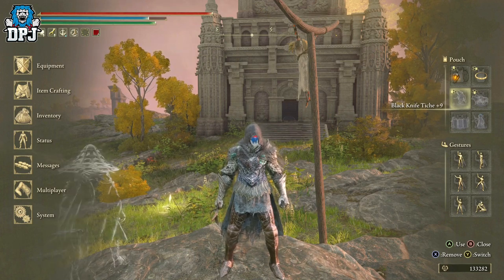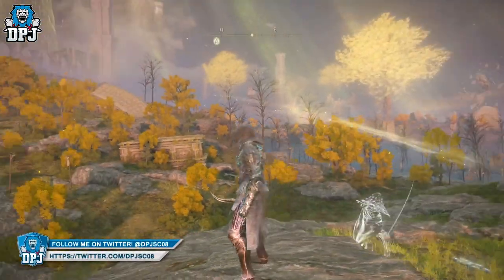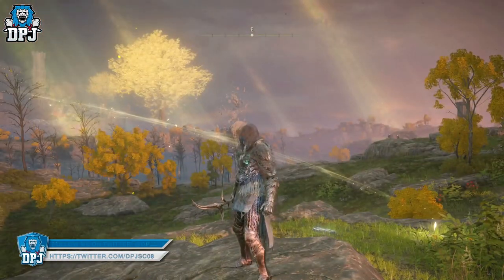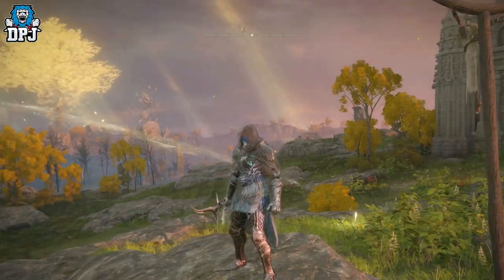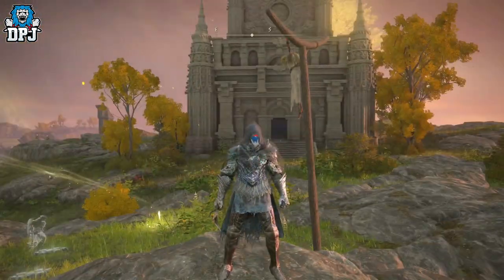The black knife is absolutely amazing. The thing is, this armor set is so easy to get — basically you run up to a dude lying on the floor, you pick it up, it's as simple as that. The problem is getting to that area.